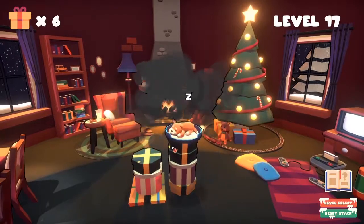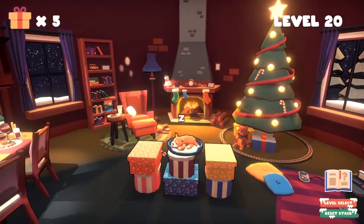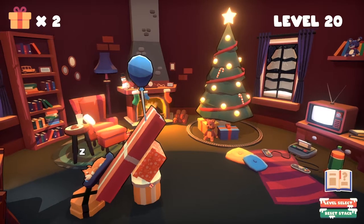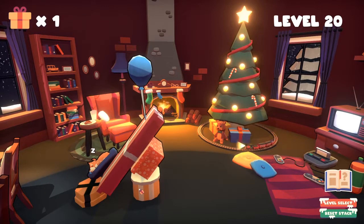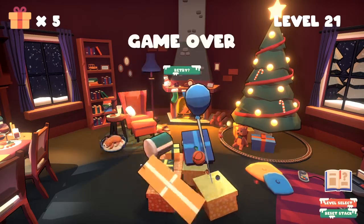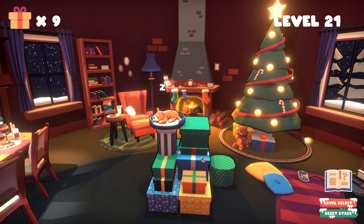But don't you dare let him touch the ground. So level 20 rolls around, and some of these presents now have balloons that pop up whenever you click them. I found myself in a predicament — I don't want to touch anything. Now there are only 25 levels in Surprise Stack, and the last five are actually where it shines the most, because it mixes and matches all the different present types in a way that forces you to actually think about what you're doing.